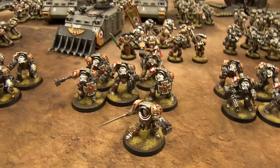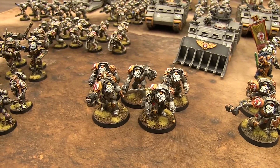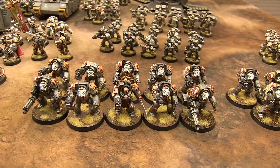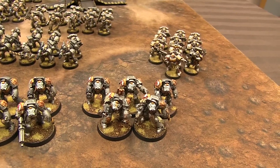First company element: we have Carab Culln with his relic blade and Terminator armor, a unit of Thunder Hammer and Storm Shield Terminators, a unit of five Terminators with an assault cannon, ten Terminators with two assault cannons and a sergeant, and five Terminators with a heavy flamer and chain fists. There's a variety of chain fists in all these squads.